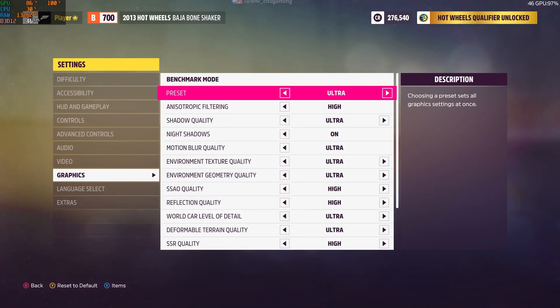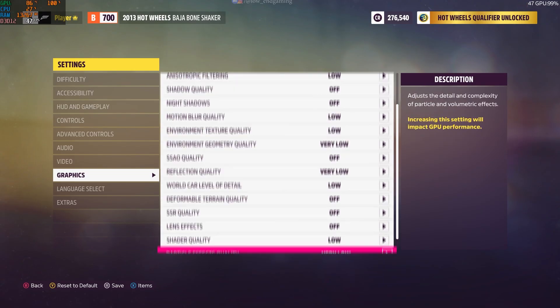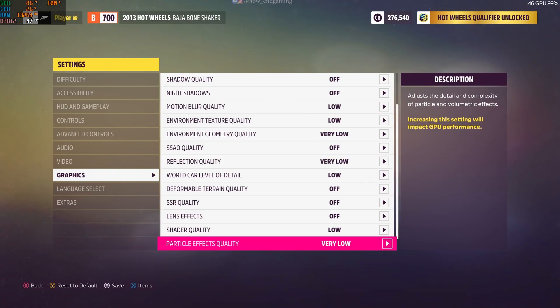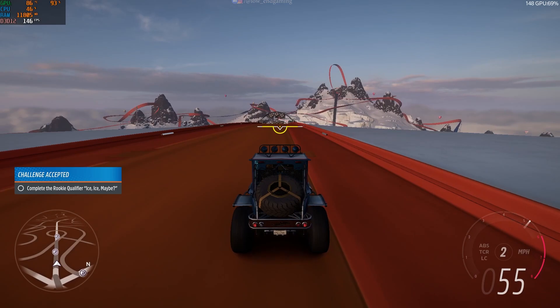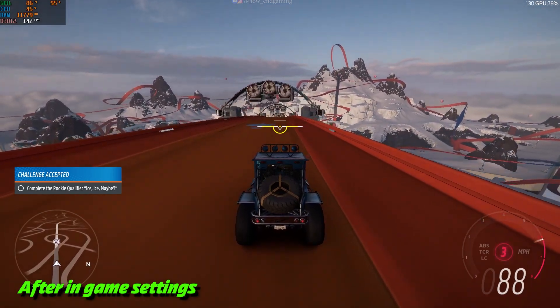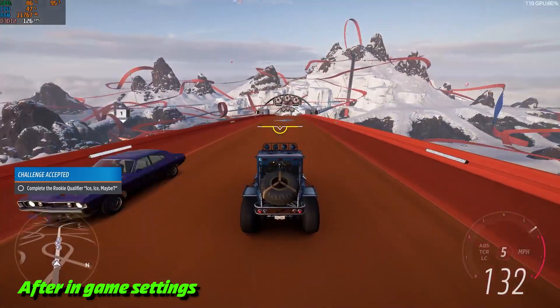Once you've got those settings locked in, head over to the graphics tab. Here, we're going all in — set the preset to very low. I know it sounds extreme, but trust me, this is gonna free up a ton of resources. Hit apply, jump into the game, and take it for a spin. You should already notice a solid FPS boost. For me, this step alone made my game feel like it went from crawling to cruising.